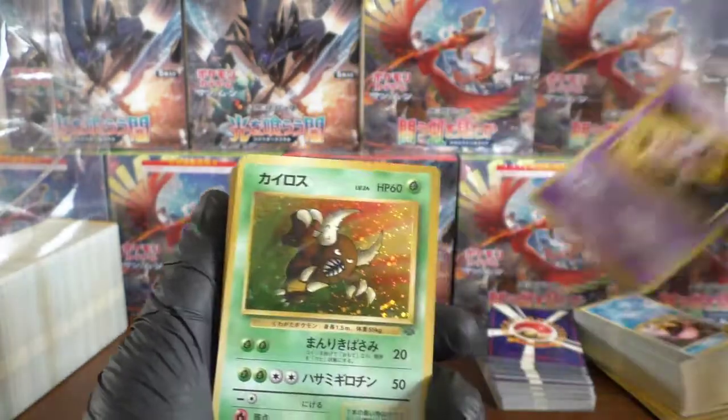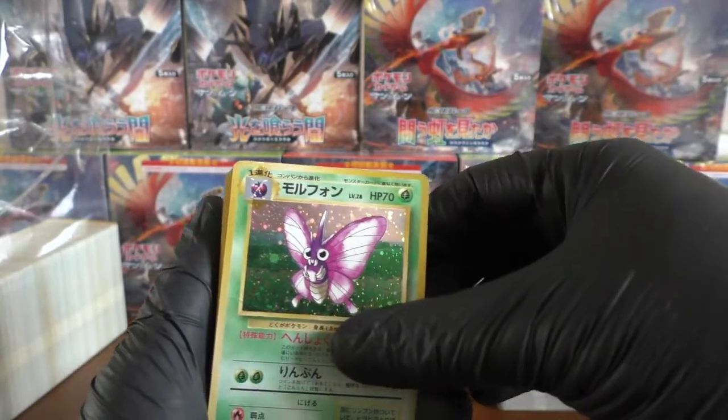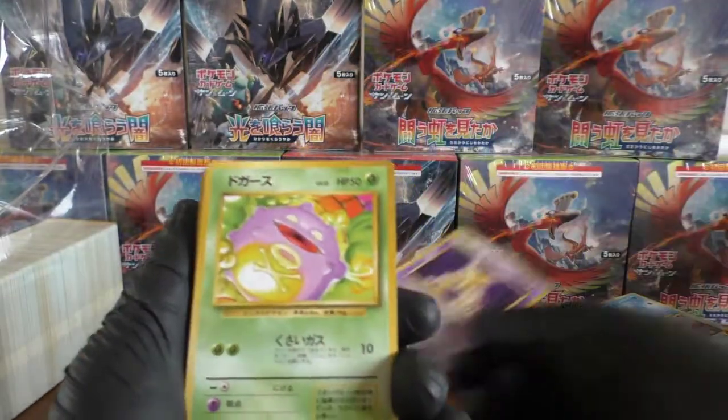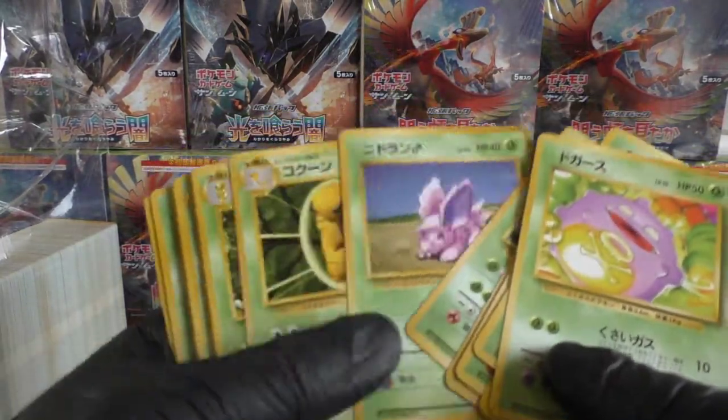We have a Mr. Mime. We have a Pinsir. A Venomoth. We're getting all the holos now — we've got another Alakazam. Spoke too soon — back into the bulk.